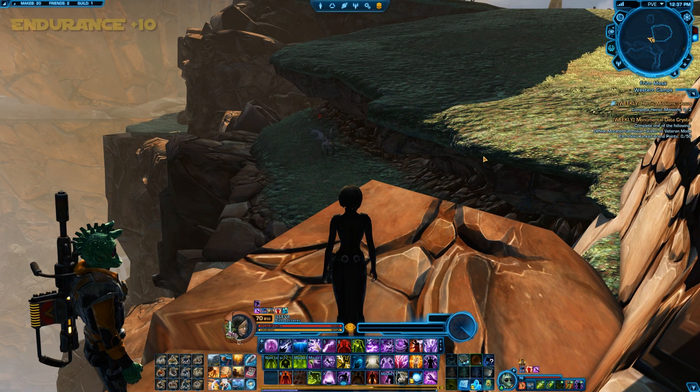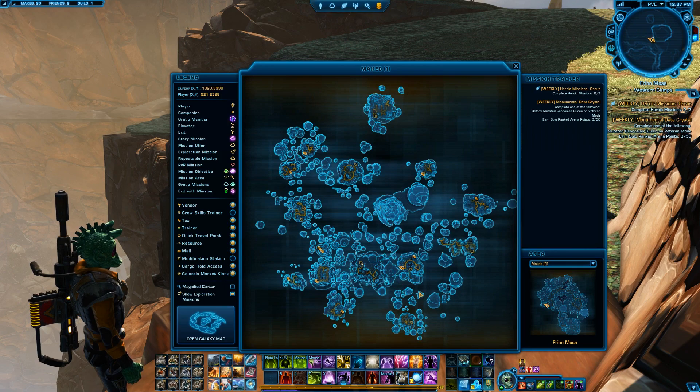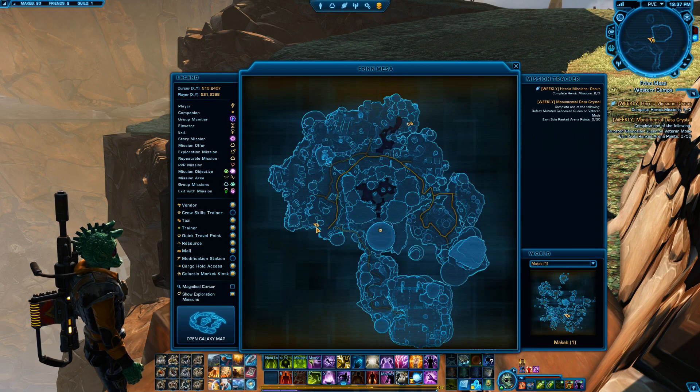The last datacron will be Endurance. We are going to be in Fryn Mesa — on the global map that's right here in the middle. This is definitely easy to get to if you're Republic because your base would be right here. Imperials, you will have to either travel here or, if you have it unlocked, through here. But you will get close to the Republic base so be prepared for some big champions.